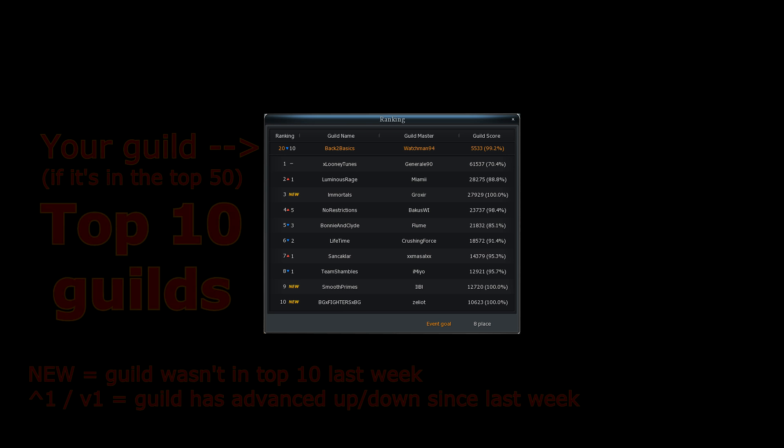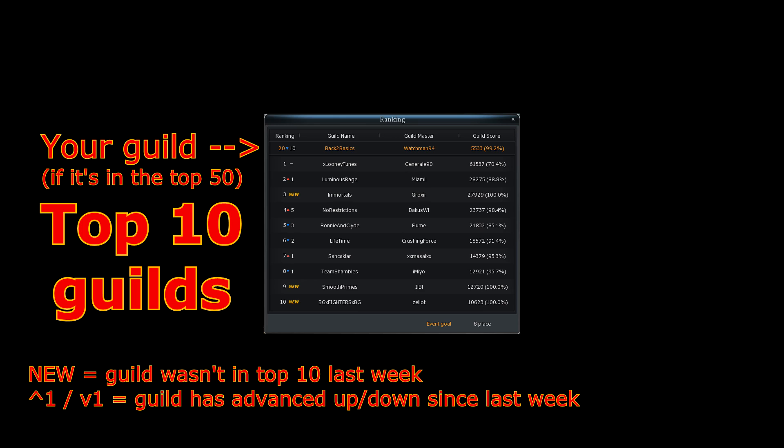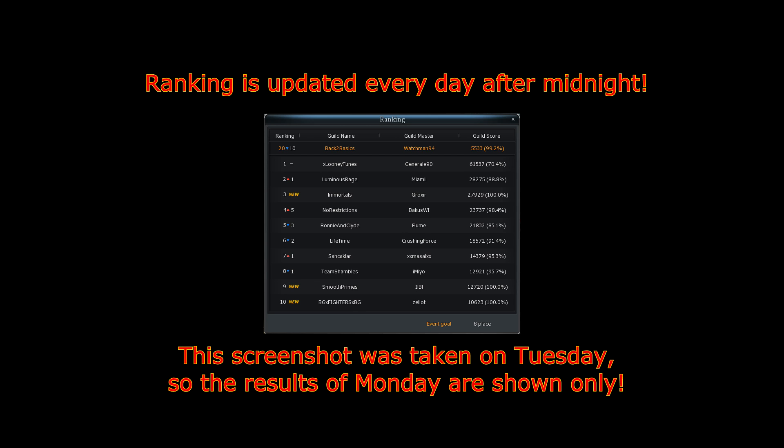Basically the first 10 guilds of the server are concerned in this system. You can see the list right here and the score on the right side. Keep in mind that the ranking is refreshed every day right after midnight, so you won't see the score difference until the next day.